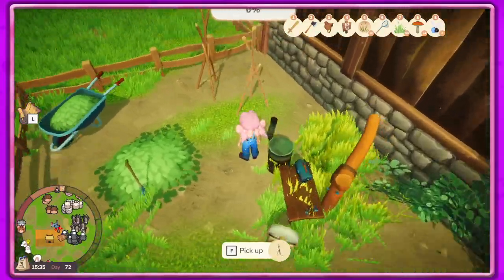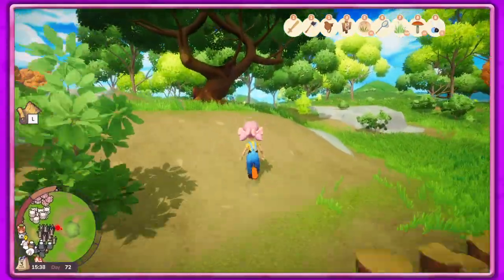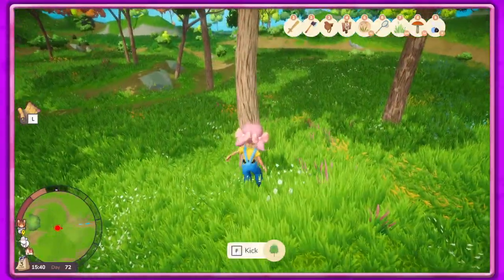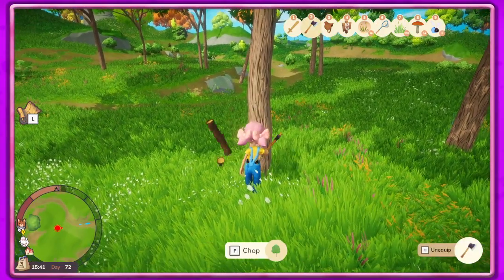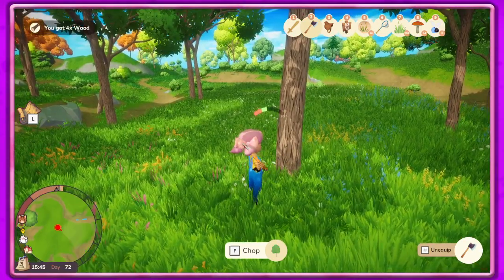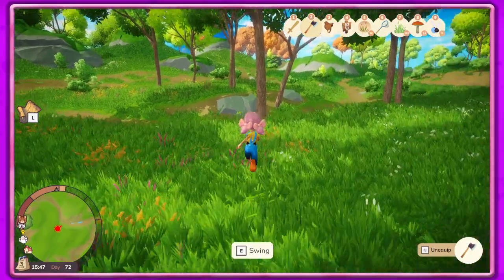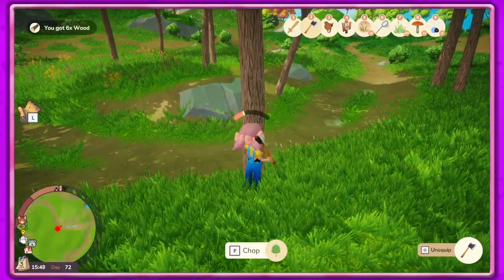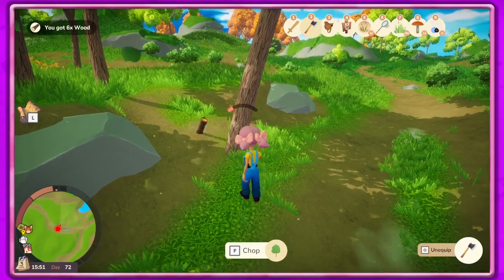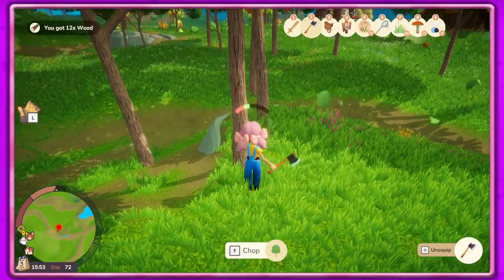I just got done cutting a bunch of wood over on the other side, so I'll do that over here now. I'd like to go adventuring because we haven't done that in a while, but I wanted to get all our animals situated. I want to get more boars, but I don't have any quests — it says there's like 10 more quests I don't have and I'm not sure how to get them. That tree is really moving — stop hitting me!